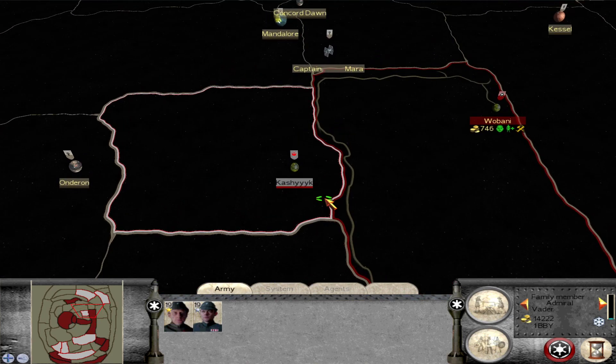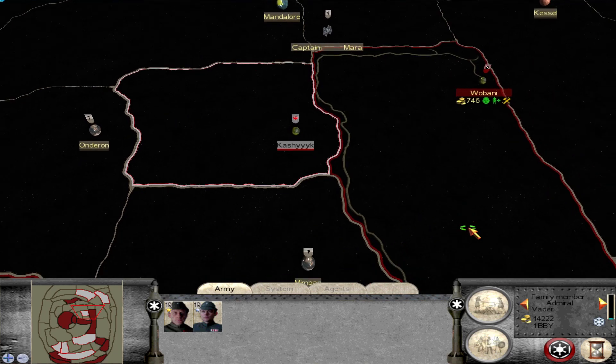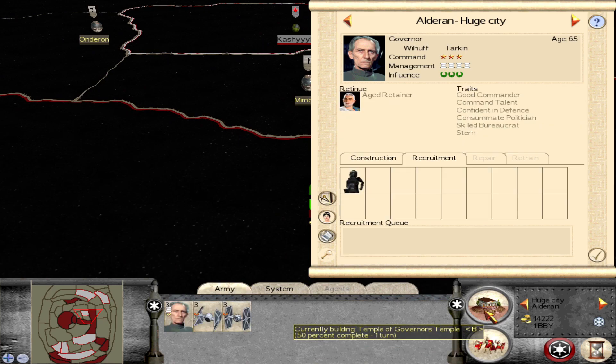So far they haven't been able to attack us. We can go for Kashyyyk next maybe. Public order's looking low — only 60.